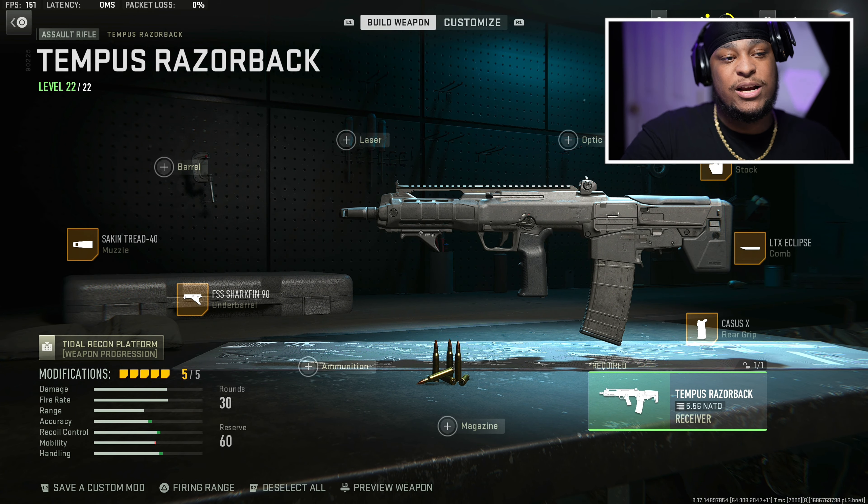Make sure you hit that like button and subscribe to the channel if you're new. Class setup is in this video as well, and I'm gonna make a new class tomorrow with this gun once I max it out and get Orion camo with it. I'm pretty sure I'm copying Jordy's gameplay class setup down below. But yeah, here's my class setup for the Tempest Razorback — the new assault rifle in Modern Warfare 2.